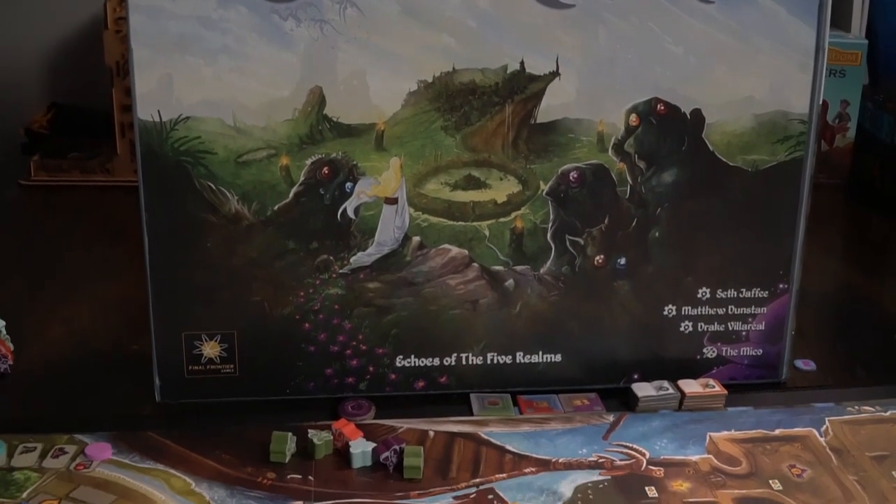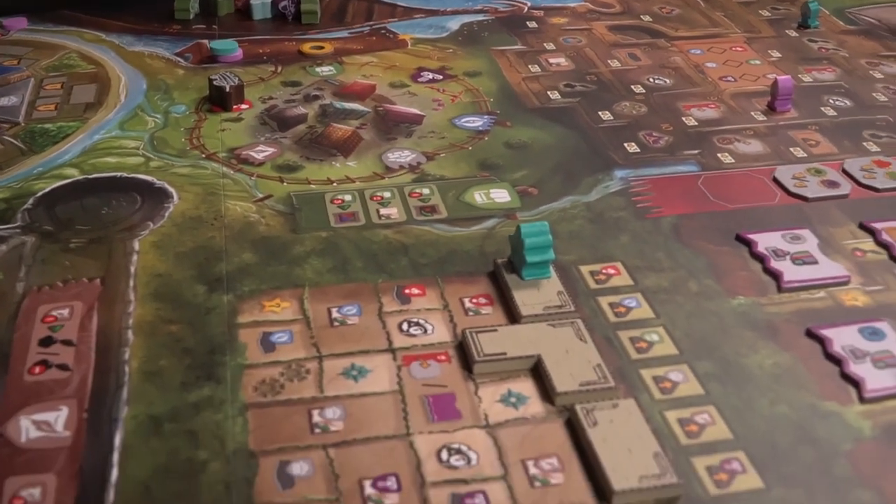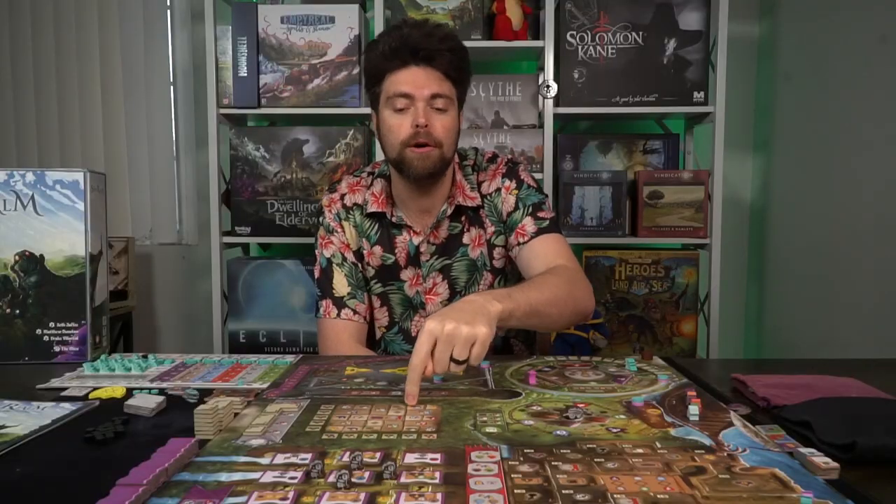The Sixth Realm is played over three years, and each year is seven rounds. Each round, each player takes one turn where they select a guild, activate that guild, and utilize that specific guild area on the board. There are six guilds: the Scribe Guild, the Merchant Guild, the Builder Guild, the Alchemy Guild, the Adventure Guild, and the Navigator Guild. They're represented by a turn dial on the bottom left-hand side of the game board, and based on where it's facing is what guild you can utilize.